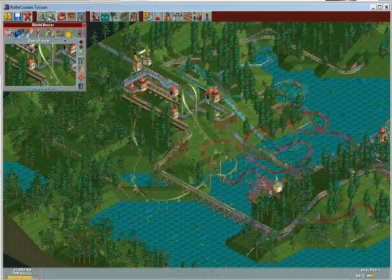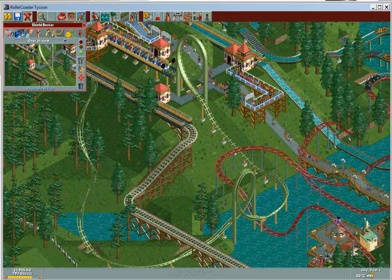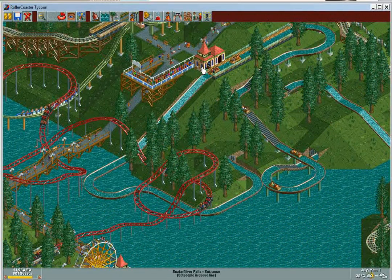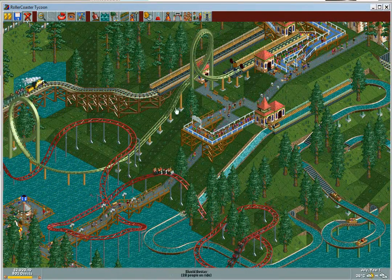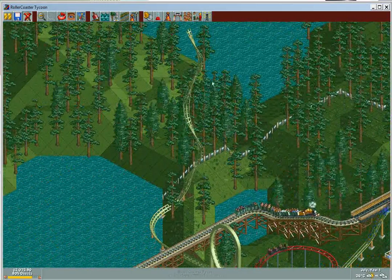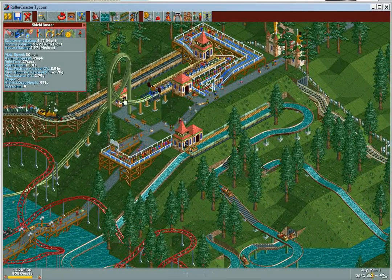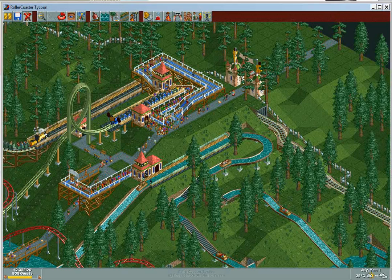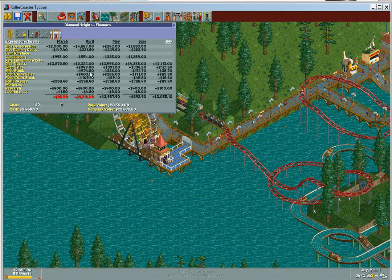I built a variation of the shuttle loop called Shield Buster — I always have one, it's great. It starts with a downhill, goes through, another loop, then busts through in the air. It's 617 on the first try, which is awesome. I'm a little surprised by the intensity rating, but 922 is fine. My park value is already at 20,000.